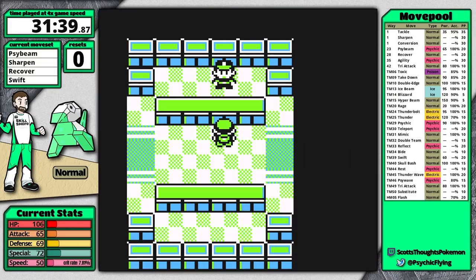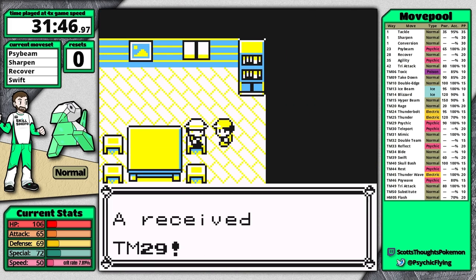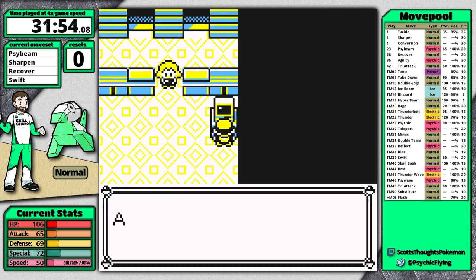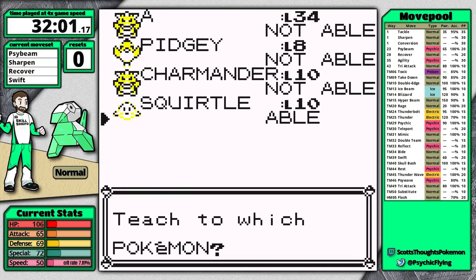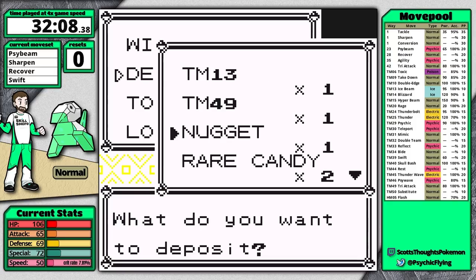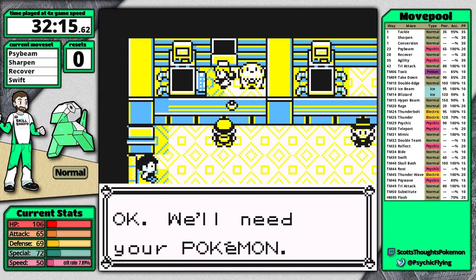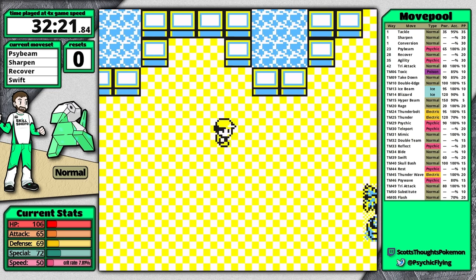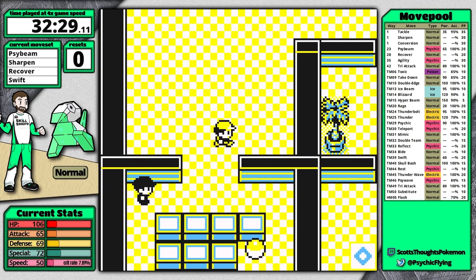Normally I'd want Agility and Sharpen on my moveset at the same time, which means replacing Psybeam with Agility — and that means no Psybeam for Silph, which is bad. This deposit of just two items at a time is not great; I want to deposit at least three. My Erika split is 31 minutes 21 seconds — it would be nice if that was around 30 minutes, so about a minute and a half faster. But I'm still happy with the playthrough overall.